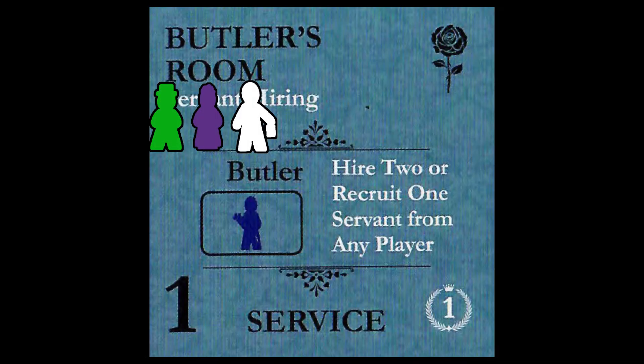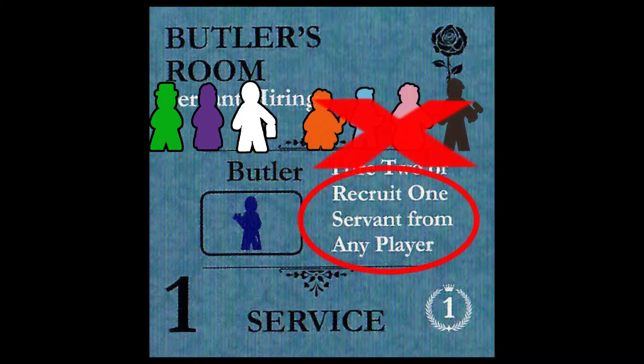You can hire any one of these servants during a normal hiring action, and there's another way to acquire one of them. However, you can never use a recruit action on the back side of the butler's room to steal an upstairs-downstairs servant from an opponent. The only servant type you can ever recruit that way would be a valet, a ladies' maid, or a footman. Let's examine each of these servants one by one.